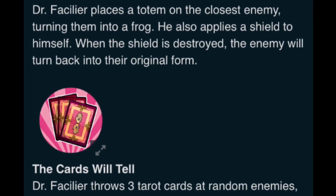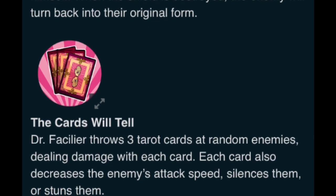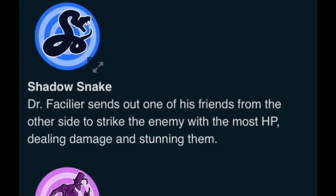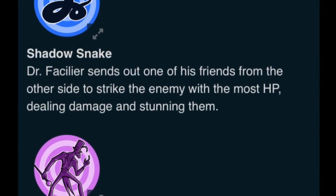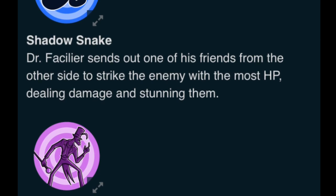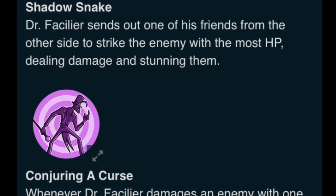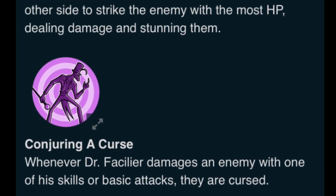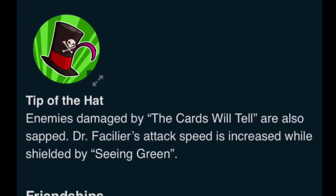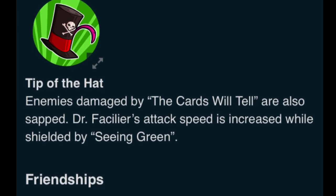Then we have The Cards Will Tell, which gives him some tarot cards to throw at enemies, which also has some effects on them. The Shadow Snake brings one of his friends from the other side and strikes the enemy with the most HP — that's pretty good. And then Conjuring a Curse: whenever he damages an enemy, it curses them. Finally, his Red Skill, Tip of the Hat, helps with The Cards Will Tell and the Seeing Green skills.